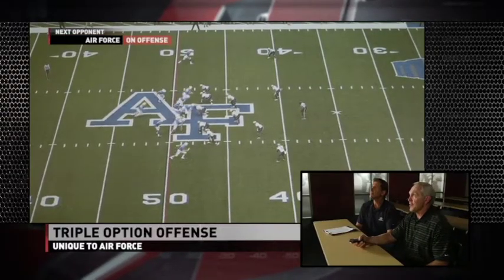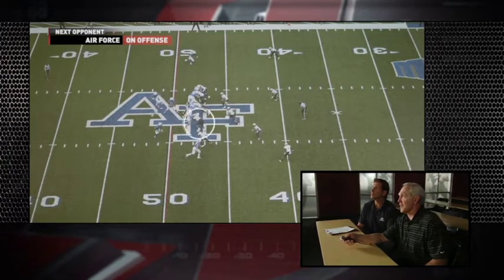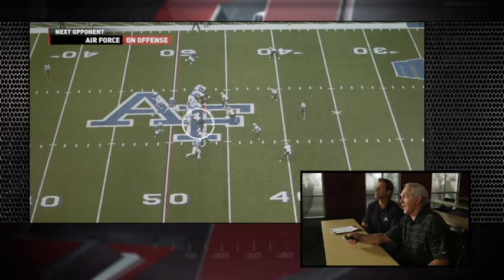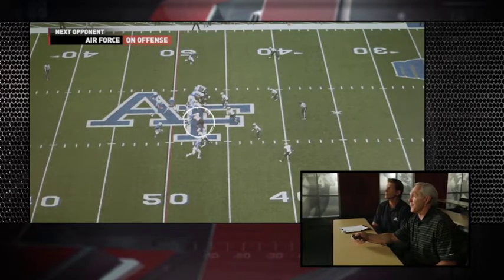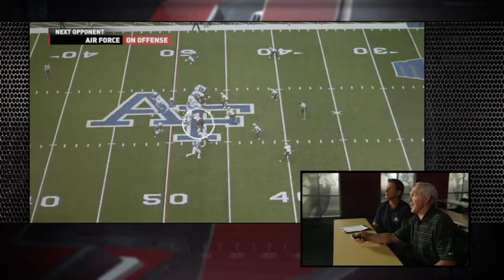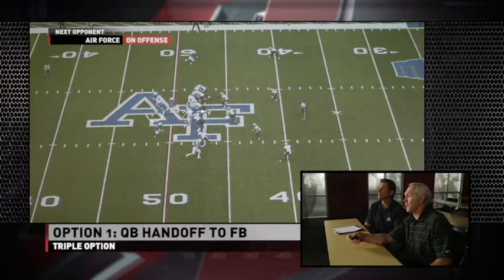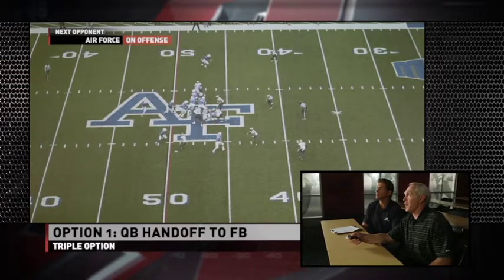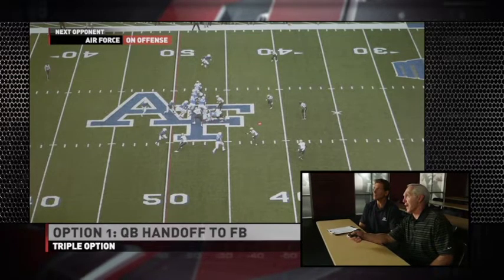There are three options. The number one option is the quarterback reading the guy outside — this is called a veer block. They block down. The quarterback is riding the fullback and reading the first guy outside the tackle's block. If that guy does not close or squeeze, just stands there, he will hand it to the fullback, and the fullback will run right behind that guy's block. There'll be a seam there and the fullback will end up out here.